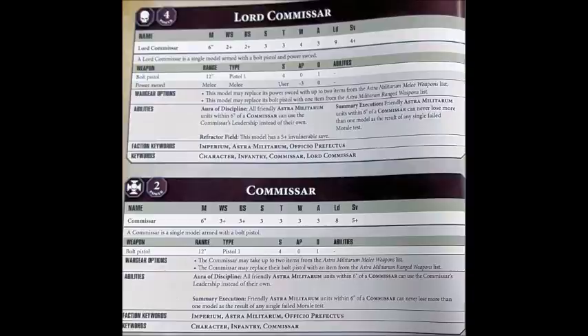With a Commissar you could essentially put 50 fearless conscripts on the board for something like less than 200 points, which even now would be ridiculously strong. In any case, your standard issue Commissar will cost you 16 points and is an Elites choice, and the Lord Commissar will cost you 35, including his Bolt Pistol and Power Sword, and he's an HQ choice. The standard Commissar is just a single model armed with a Bolt Pistol.